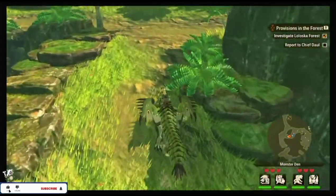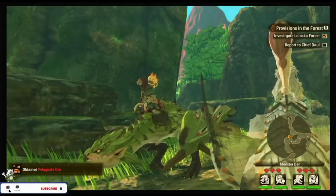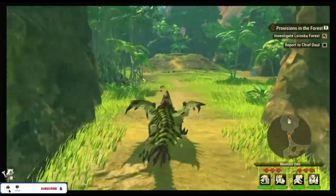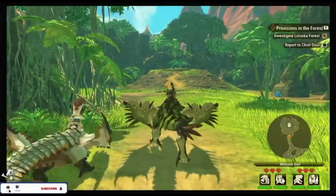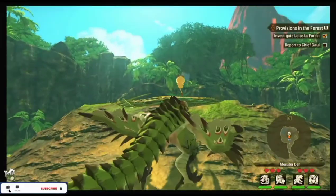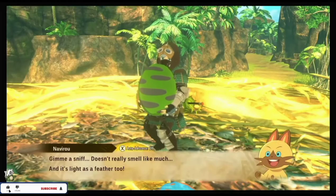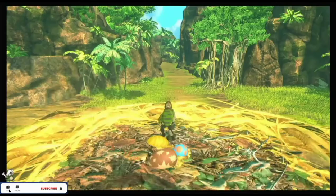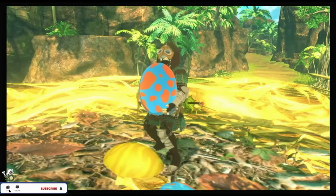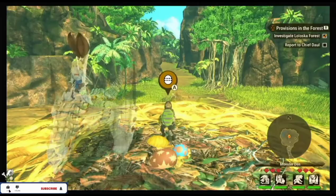Tip number sixteen: always gather items from gold rocks as they sometimes contain talismans and other rare items. Tip number seventeen: gold items such as bugs, rocks, and bones contain rarer items — the ones you find in the overworld, such as bugs flying around, stones on the floor, or a rack of ribs. If you find them in a gold color, they contain rare items such as talismans, large bones, and rare bugs.